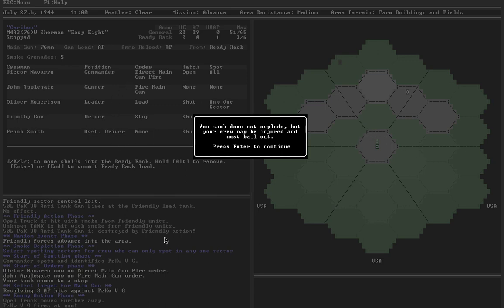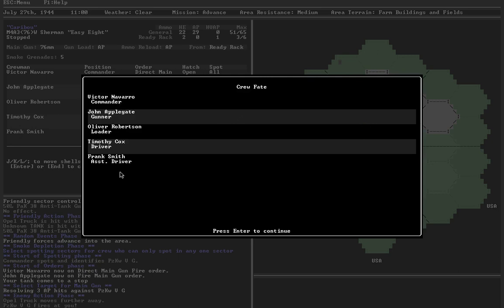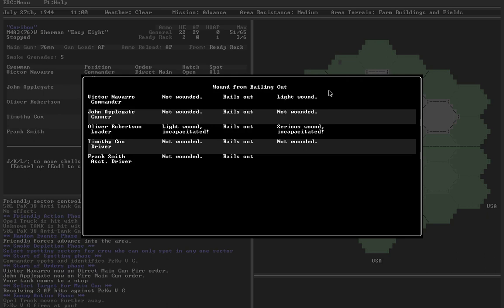The next screen will show injuries — it might go by quickly. I'm still working on the display. List of the crew: initial injury, then they get a chance to bail out, after which they might get injured again. Then we see if the tank actually brews up — remember, I haven't implemented wet ammo, so it's something like an 80% chance it catches on fire, and anybody who can't bail out is burned to death. Incapacitated — that's not good. Everybody bails out, some light wounds, and it burned up. But luckily everybody was able to bail out.